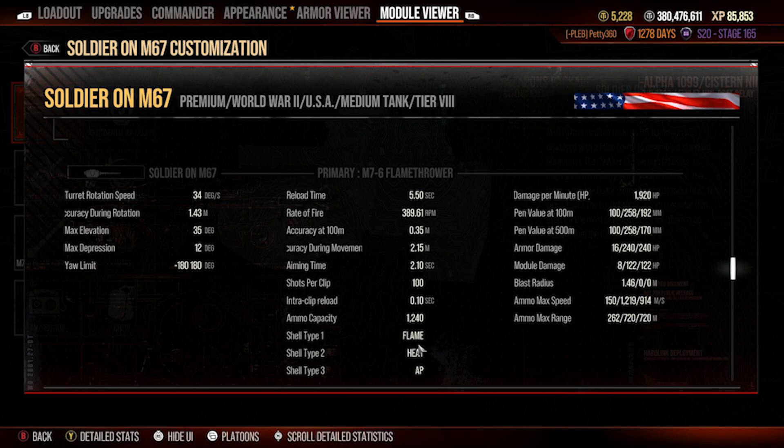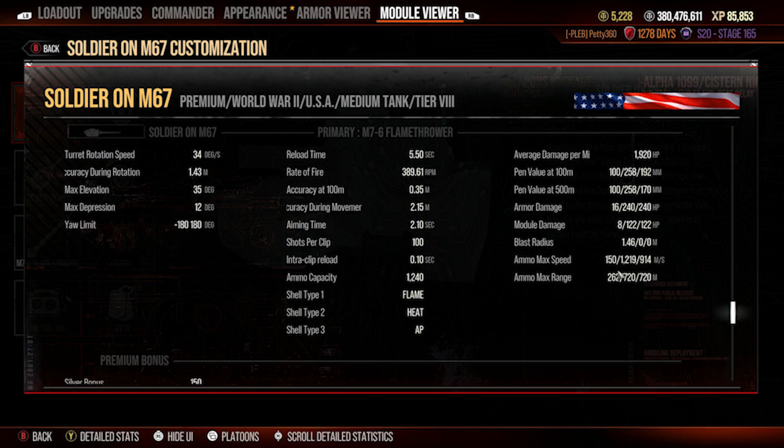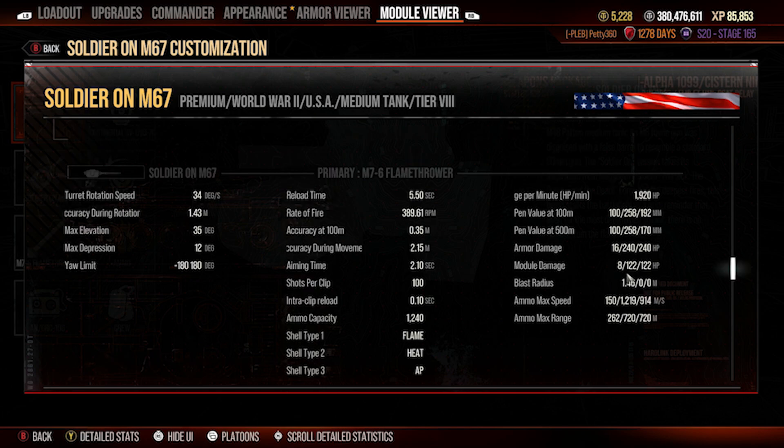You've got three types of ammunition: flame, heat, and AP. Your third shell — where you'd normally expect HE — is actually AP, your main round. Your premium round is heat, and your standard default round is flame, which has a 262 max range so you really have to pay attention to distance if you want to use it. And honestly, are you going to be using the flames that often? Probably not, because it's just not as useful as firing the main cannon. The flames have 100 pen — you don't pen anything with them, you just set things on fire externally.